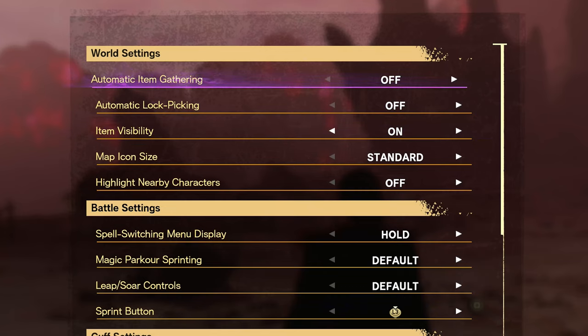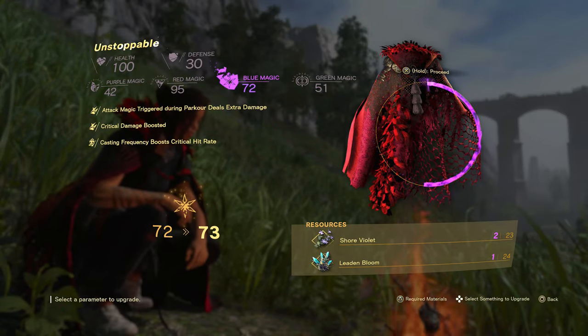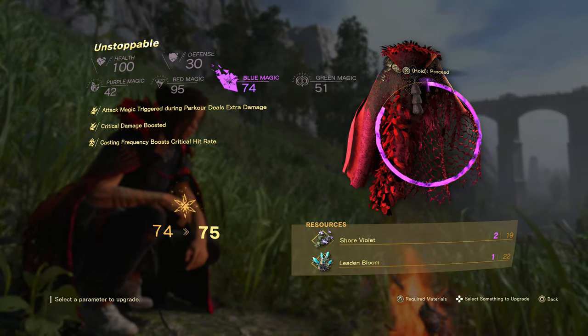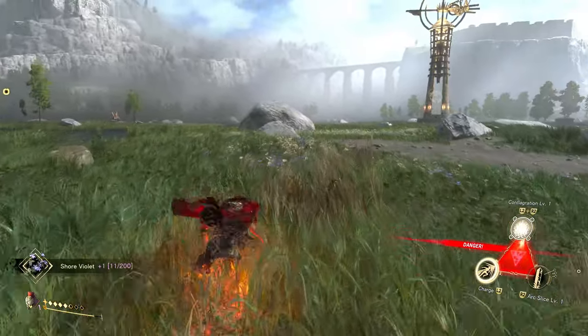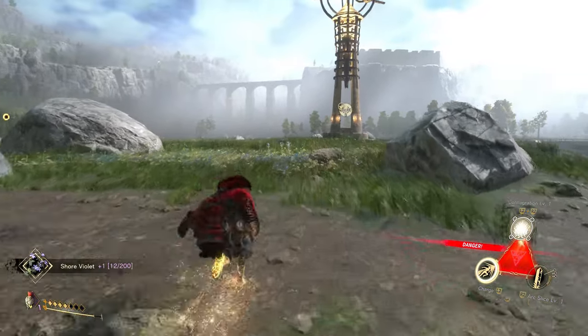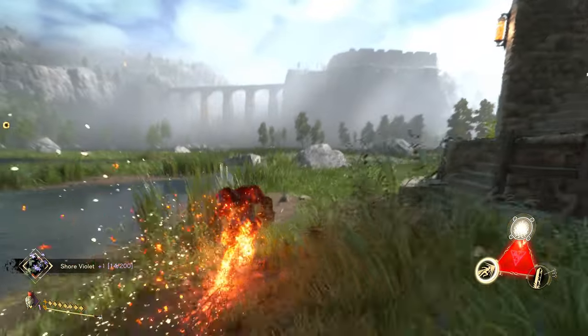Also in accessibility, you might want to turn on automatic item gathering. There is a ton of collectable materials all over this game which are used to upgrade your gear, so you don't want to be missing any as you're quickly parkouring around. With that setting on, you'll find that you'll probably be snagging a lot more things that would have just blown right by you.